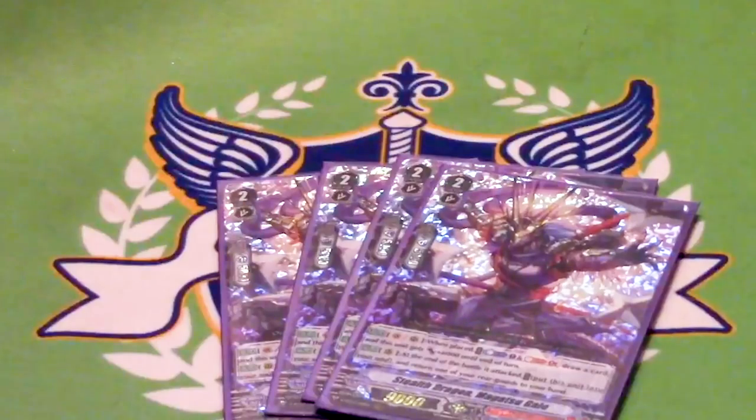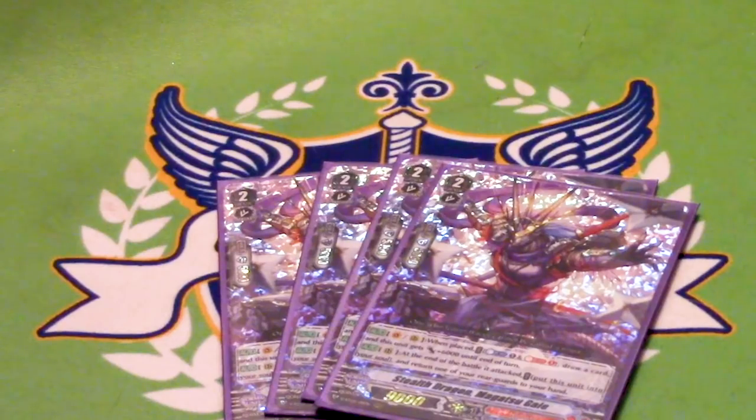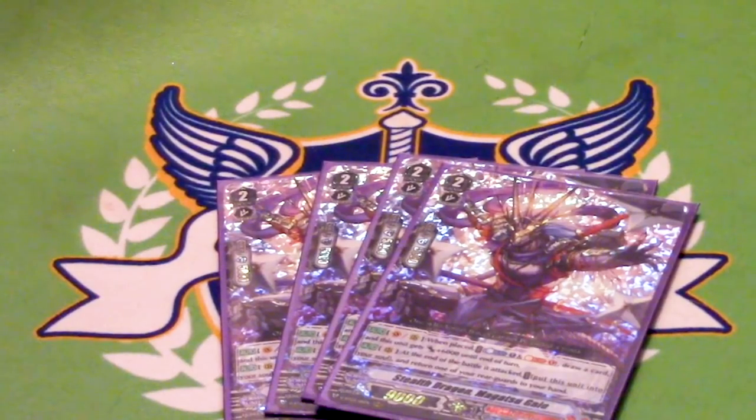Four copies of Magatsu Gale — this is the most expensive card in the main deck. On Vanguard or Rear Guard, when he's placed, you can Counter Blast and Soul Blast and draw a card, and he gets plus 6k for the turn. On Rear Guard Circle, after he attacked, you can put it into Soul and return one of your Rear Guards to hand. This is great in the early game because it lets you dig for more cards, maybe get to Kujitari Kondo earlier, and it also allows you to reuse your on-call skills. Definitely a four of — the skill is too good and too useful in too many situations.